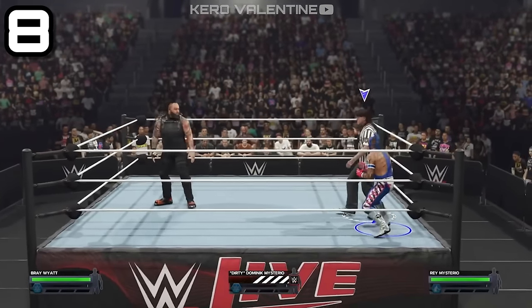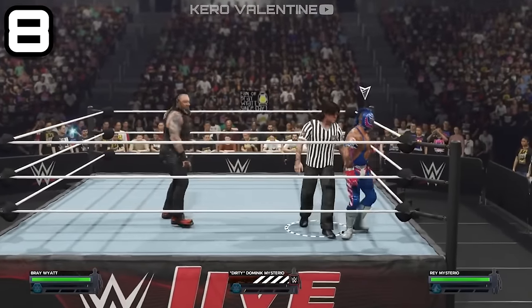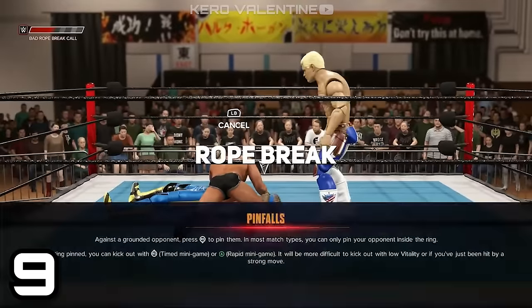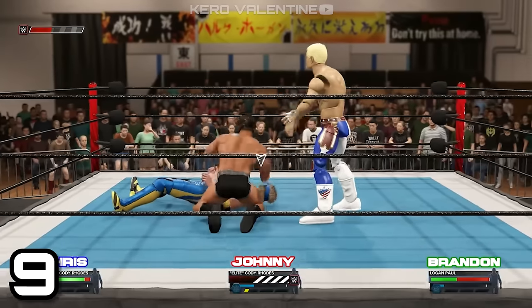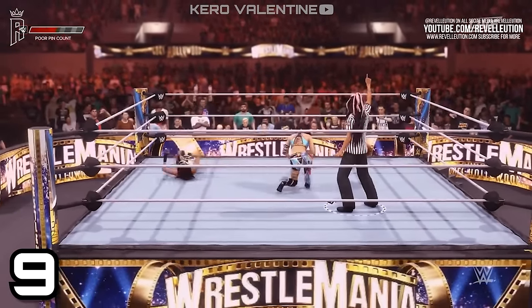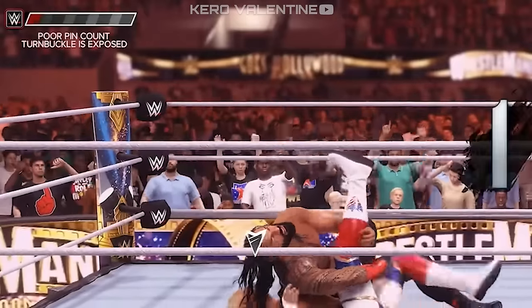After the bell rings, as the guest referee, you can literally perform every single action an NPC referee can in the game. There is a referee meter on the top left and it will judge you hard on all your actions, like counting the pins too slow, too fast, or right on time. It will go up or down based upon your performance.